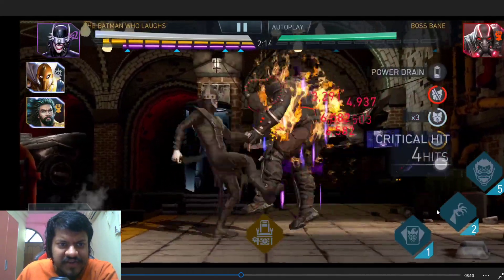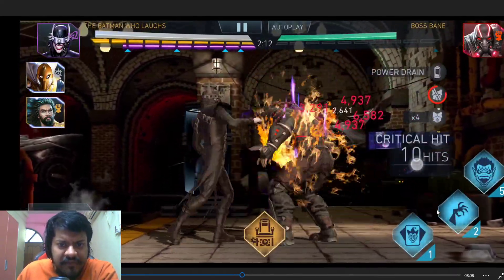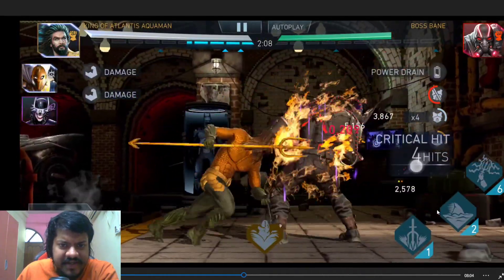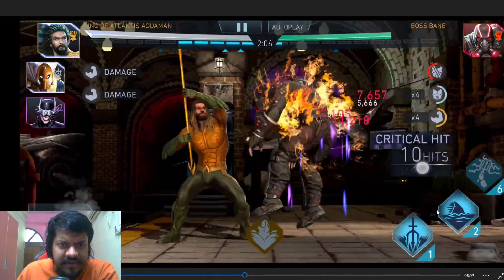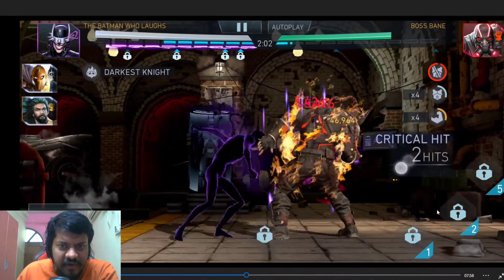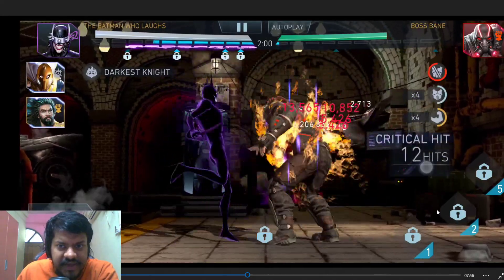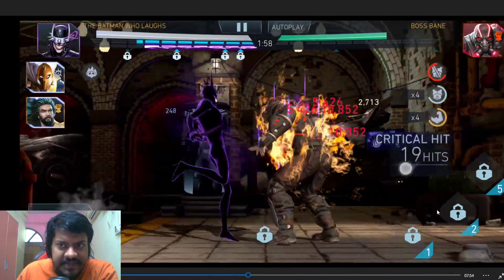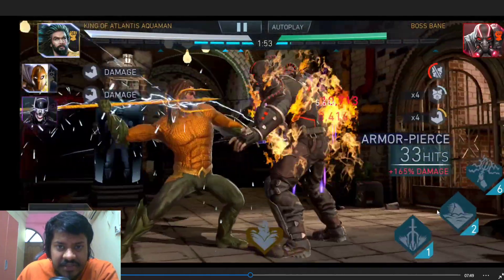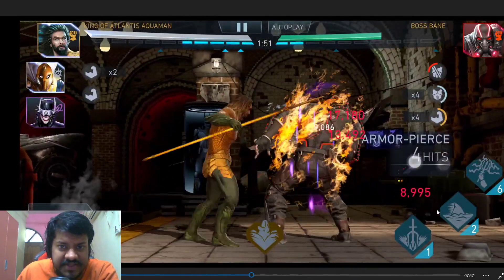We're trying to transform again with Batman Who Laughs. Before that, since there was a lot of power, I decided to go into King of Atlantis Aquaman and do an SP3. Now transforming into the Darkest Night form from Batman Who Laughs. Doing the basic attacks till the percentage health reduction is complete — now it's complete. So tagging in King of Atlantis Aquaman again, doing an SP3. A couple of SP3s done.